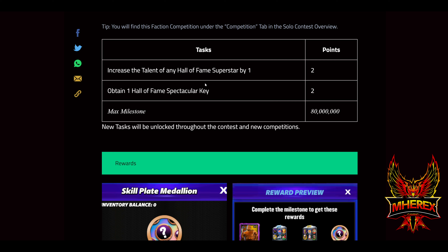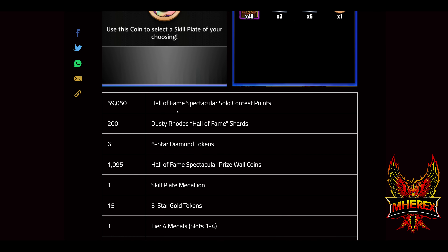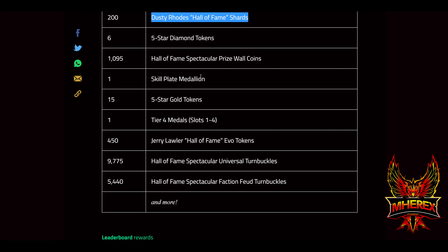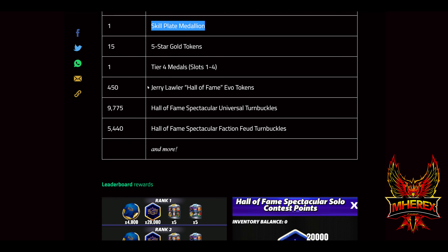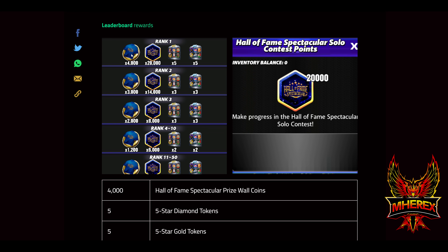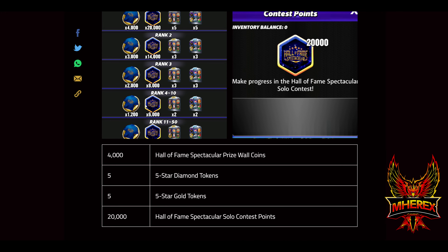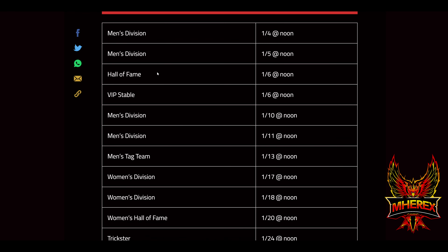For the faction competition: increase the talent of any Hall of Fame superstar by one to obtain one Hall of Fame Spectacular key. Rewards include 59,000 solo points, 200 Dusty road shards, 1,000 prize well coins, another skill plate, 15 five-star gold tokens — I need loads of four-star gold tokens — a bunch of Jerry Lawler evo tokens, and turnbuckles. Pay attention to the leaderboard rewards at the end — prize wall currency is available there and those are really nice.